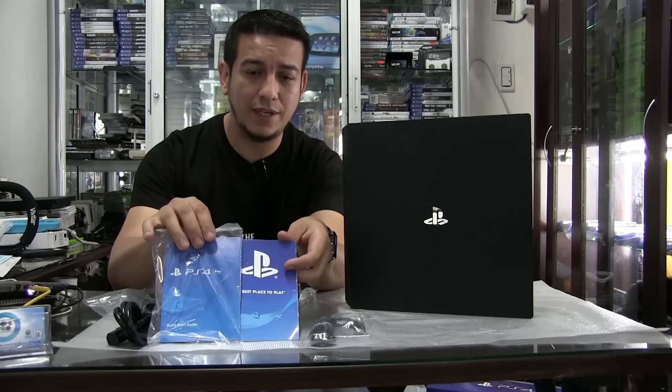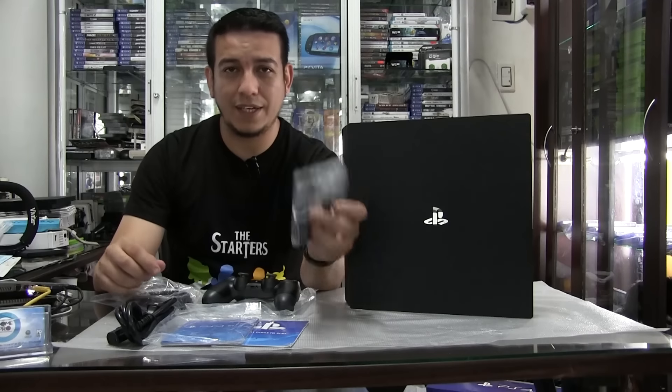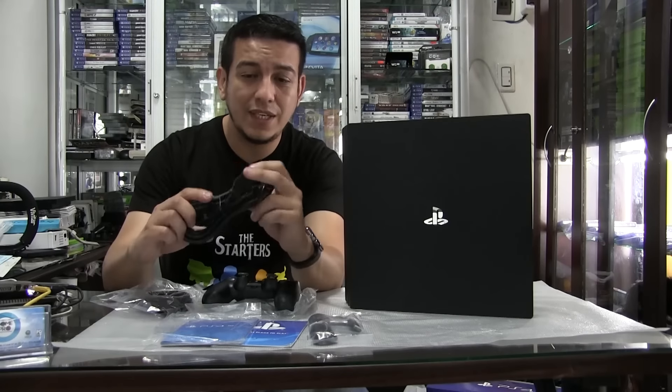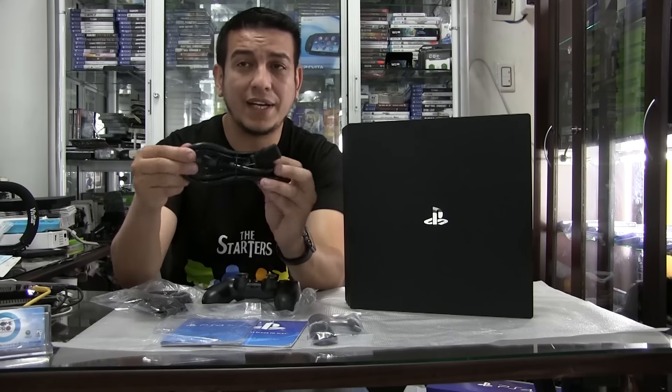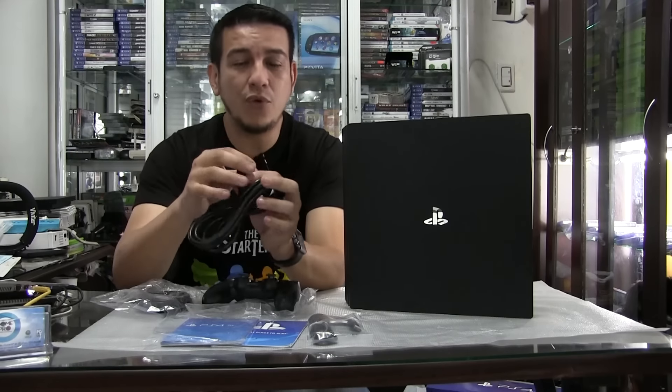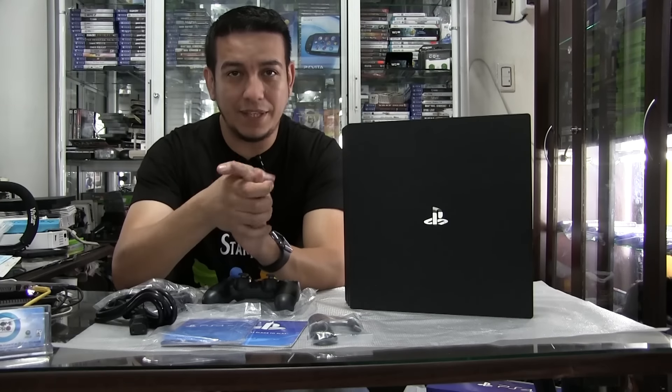¿Qué es lo que incluye? Obviamente un control, todo lo que son manuales, cable HDMI, tu cable cargador. Y ahora hay una variación en el cable de conexión de corriente. La toma de corriente es de esta manera, como pueden ver, es el cable más grueso. Sony ya cambió el formato de cable, o sea, la entrada en la parte trasera.